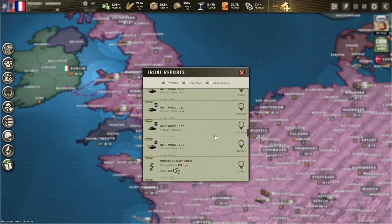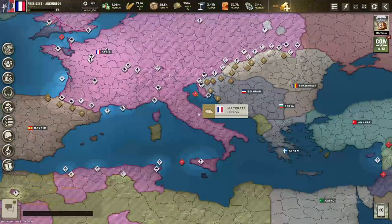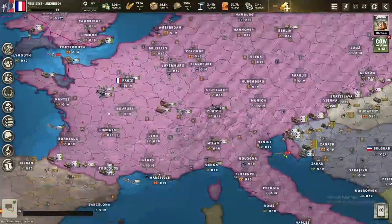In front of the port as well, we captured some provinces as you can see. Produced some medium tanks, so that's beautiful. And this is about how the map looks.